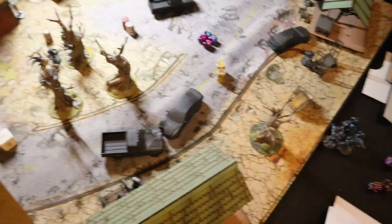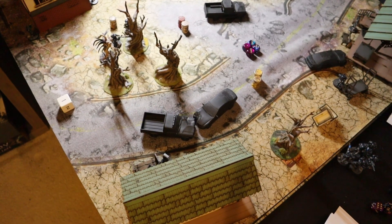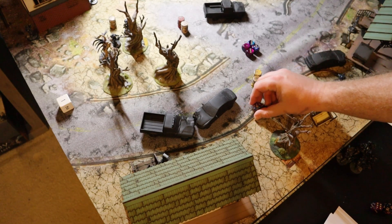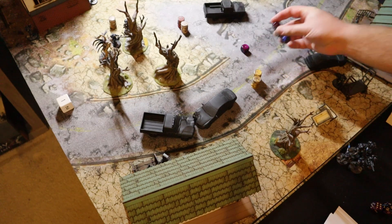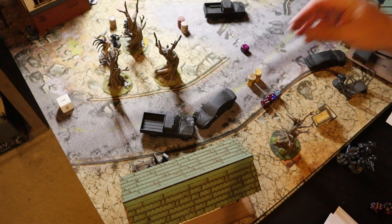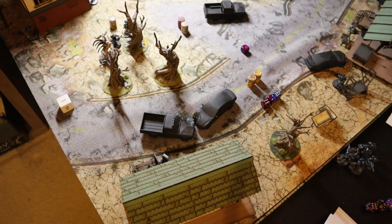Pulling back for a wider view, the spawn clears a condition at the start of each turn, so conditions won't stick well. The boss goes for another Psy Spike — Psionics 15 hits the Defense of 20. Rolling 3D6 minus 3, that's 14, so 11 total damage. We've barely scratched this thing.